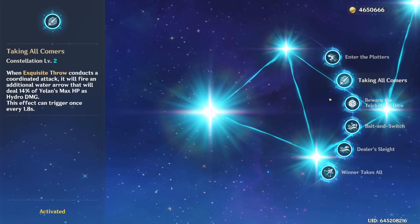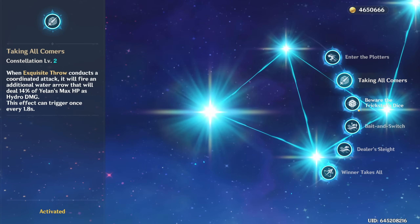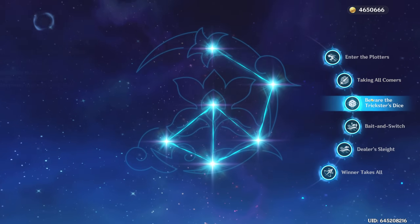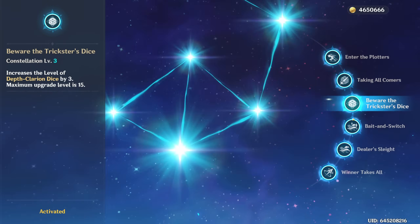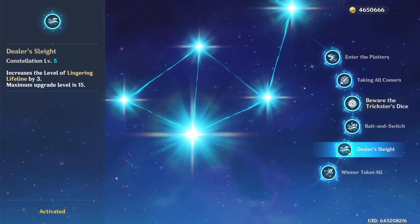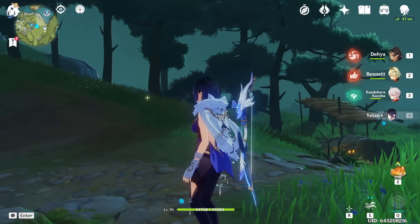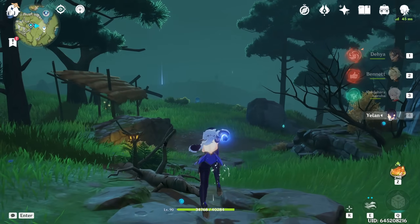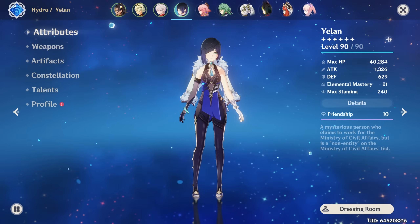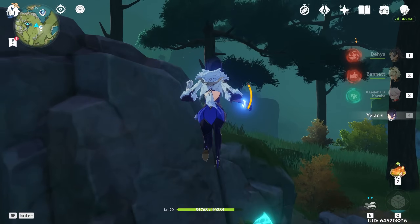C2 Yelan increases her damage more, but more notably increases her Hydro application to be on par with Xingqiu, which is relevant because oftentimes you might have reasons to use Xingqiu over Yelan just for the extra Hydro application. C2 makes that not really a factor. C3 and C5 are whatever — C5 is better than C3 in my opinion because her skill damage is more fun. C4 is actually probably Yelan's best constellation because it unlocks her utility as an HP buffer, which is something nothing else in the game can do right now. Characters like Dia, Hu Tao, and Nilou all have damage that scales on HP in some form.